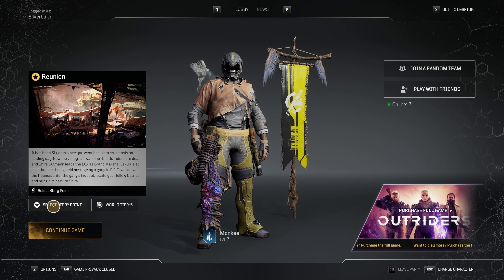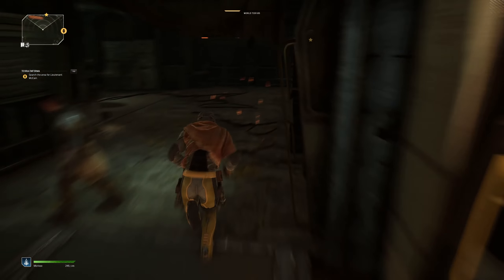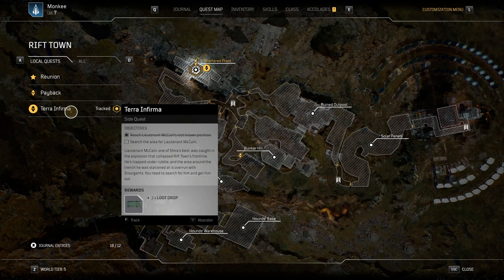Once these two are accomplished, go back to the lobby and hit the option that says 'select a story point.' From here you can select either to attend the debrief with Jacob and Shira at her command room, or speak with Jacob for the first city. Once loaded in, head to Shira's command center, which should have a grayed out exclamation point upstairs or a star, where you'll accept a side quest from her called Terra Infirma, which asks you to search for Lieutenant McCain.